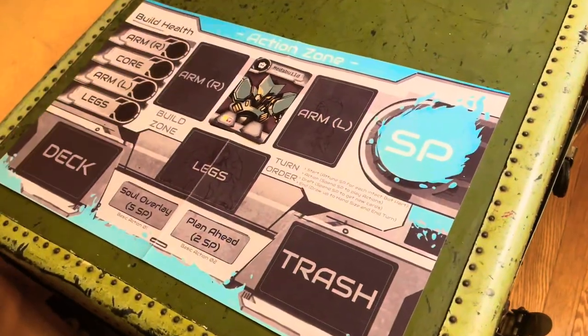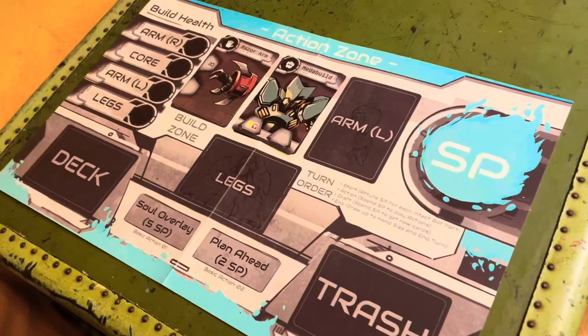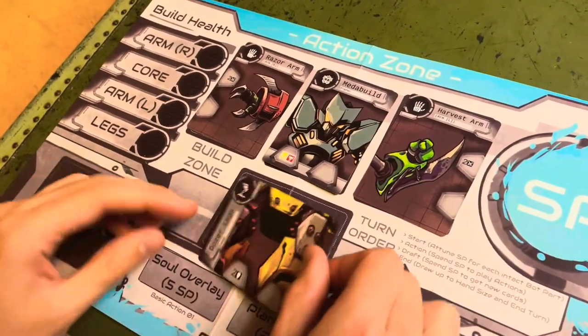Step 1 is to build your bot. Each bot consists of four parts: a core, a left arm, a right arm, and a set of legs.